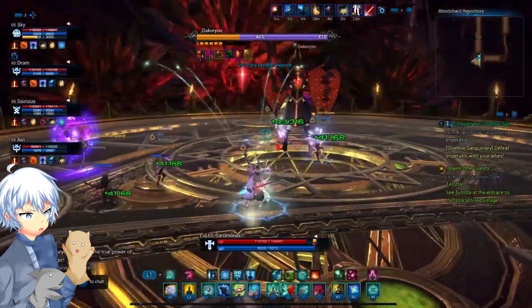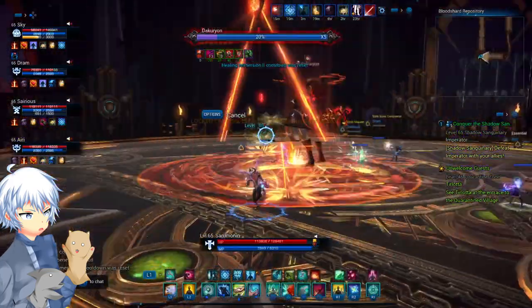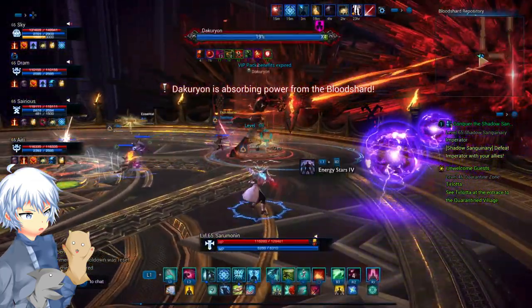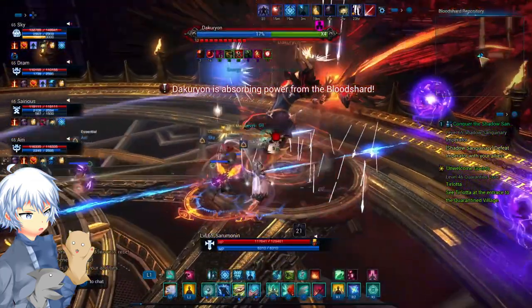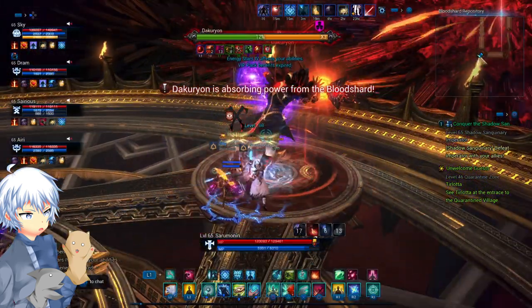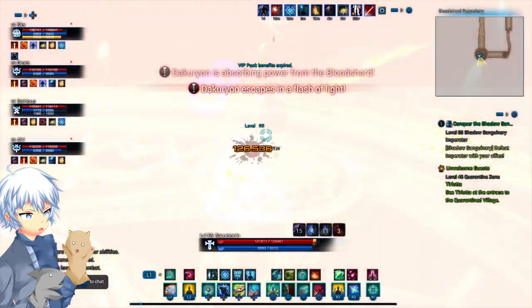Lastly, the most important special mechanic is the burn phase. When it says 'Decourion is absorbing power from the blood shard' on the screen, which happens automatically at 20% health, you have 20 seconds to burn down his HP to 10%, or basically you wipe. That's the second boss.